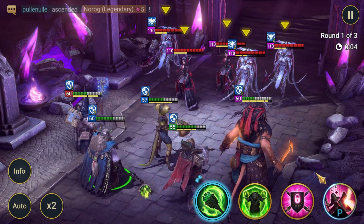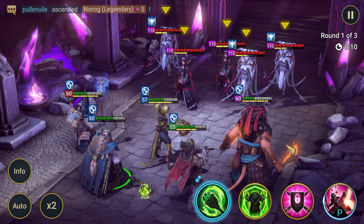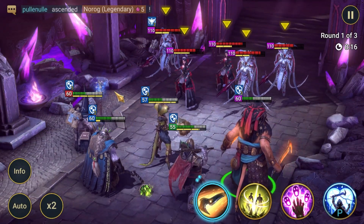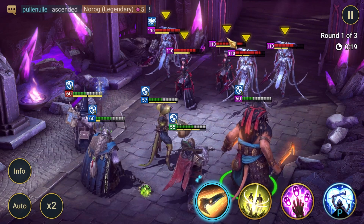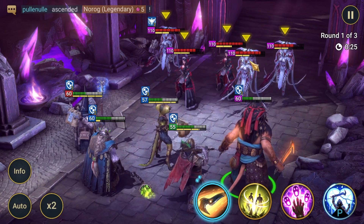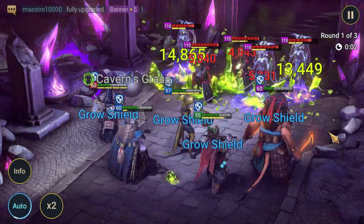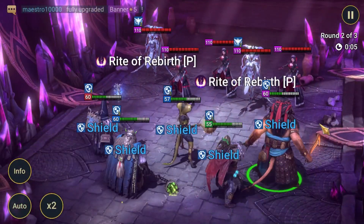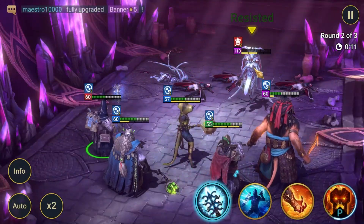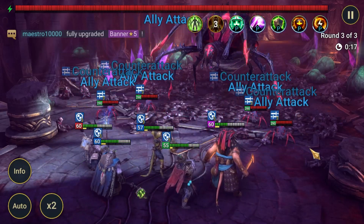Coming into the Nether 90 run, there are a few things that need to line up for us to have an attempt. Firstly, we open Brogni's A2 - we need that refresh accessories proc. We also need a full sweep of buff removal so none of the Kutraxers would revive on death. Unfortunately that did not happen. With that refresh proc from Brogni, we have a chance on this run. We'll get to use the A2 and strip the buffs from the Kutraxers again on the second wave. Lioris unfortunately misses the crit, which has cost us a turn, but we'll give it a go anyway.